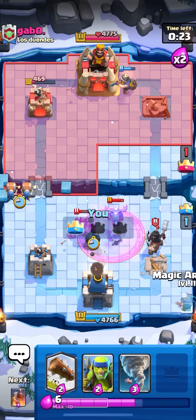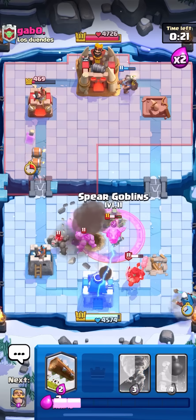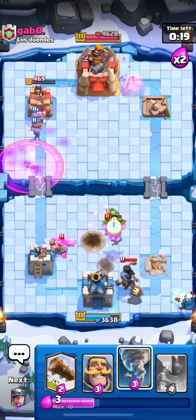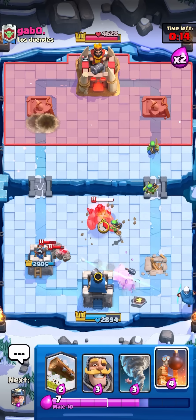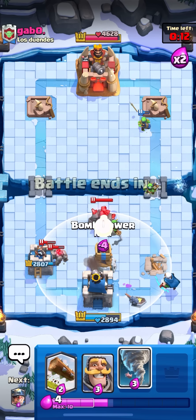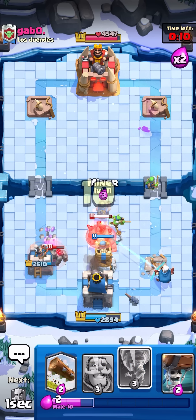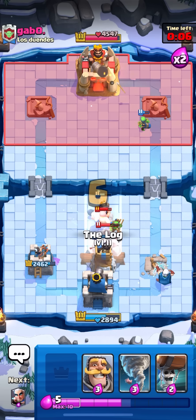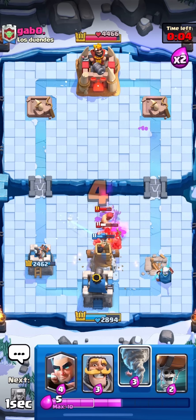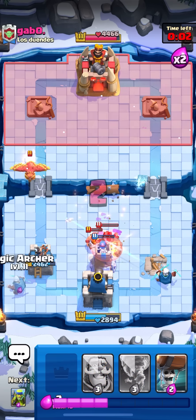His lumberjack died. Wall breakers on the left side to pressure while defending, and magic archer just to defend that king tower. Spear goblins on the e-drag so it doesn't do too much damage. There's only 15 seconds left and he needs to take my tower — yeah, he's dead. I'm just going to go for my bomb tower on top of the golem, and miner on defense just to distract. Nice, I caught the lumberjack. I'll just go for my log on the golem and the lumberjack — and that's going to be game. Very nice win.